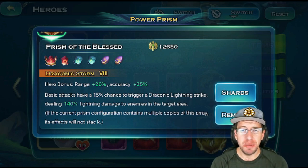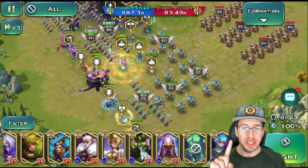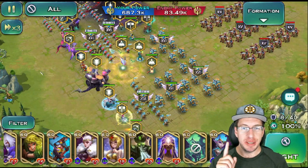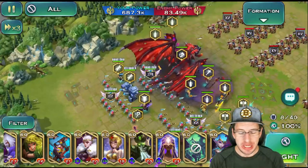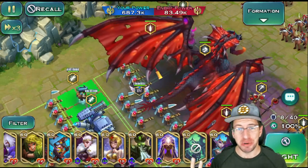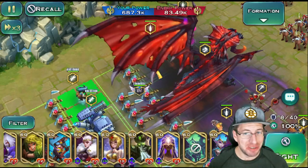Now the question is: where do we put each type of Prism? Now that we know all four types, we need to figure out which heroes to put them on. If you have a really good hero-type Prism, such as the True Ruby for Nora, put it on that hero. Find Nora and make sure that Prism is equipped on her, because if it's a hero-boosting Prism, you want it on the appropriate hero to get that boost. It's relatively simple — if it boosts Nora, put it on Nora.